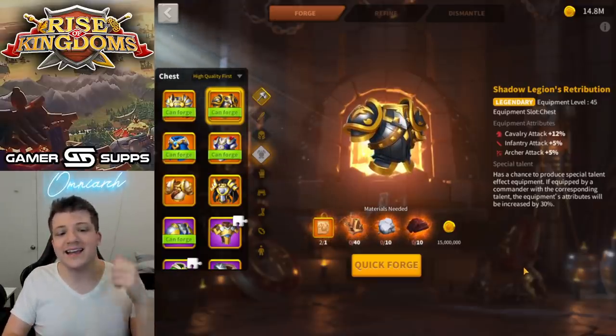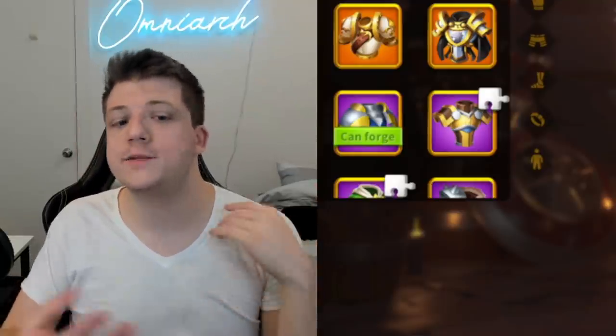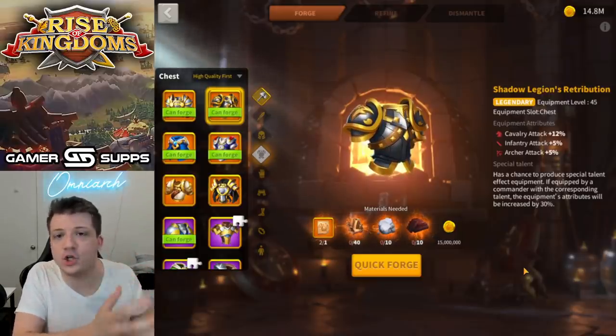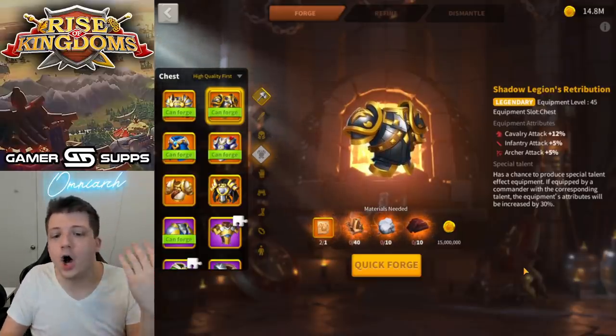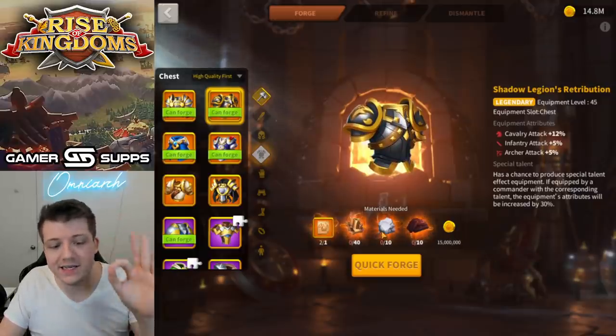The reason Shadow Legion's Retribution is on this list is because not only does this piece look sick, it's trash and it's misleading — a little bait and switch. They're like: oh look at this shiny cool black and gold looking badass, and then boom — all attack. Really, all attack points for 60 legendary mats?